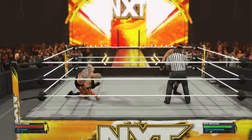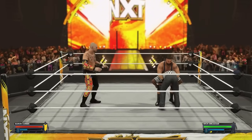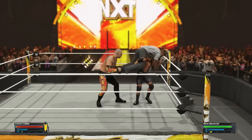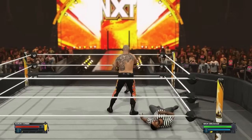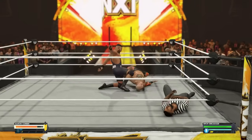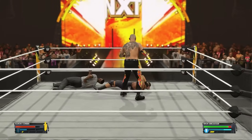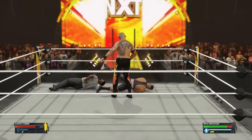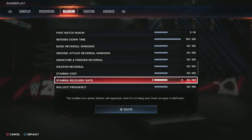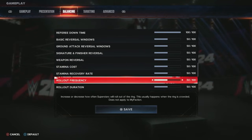Referee downtime I always turn up. If you knock the referee down with a spear, the higher you set this — up to 100 — the longer they'll be down, which is more realistic. If you want arcade style, turn it all the way down and the referee will get right back up. Like in a Roman Reigns match, that referee knocked out with the spear should be out for like five minutes at least.